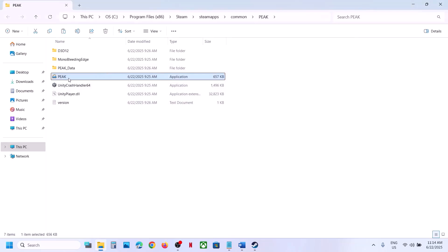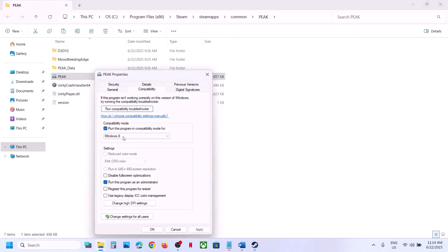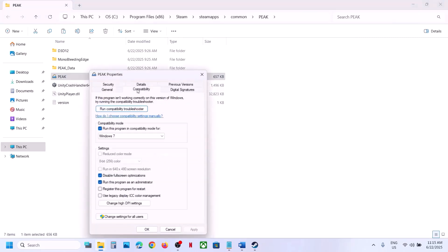If that does not work, try compatibility modes: select Windows 8, hit Apply, click OK, launch the game and check. Still not working — select Windows 7, hit Apply, click OK. You can also put a check on 'Disable full screen optimization', hit Apply, click OK, launch the game and check. If none of these work, uncheck all those boxes, hit Apply, click OK, and follow the next step.